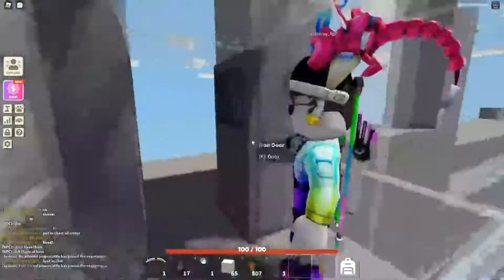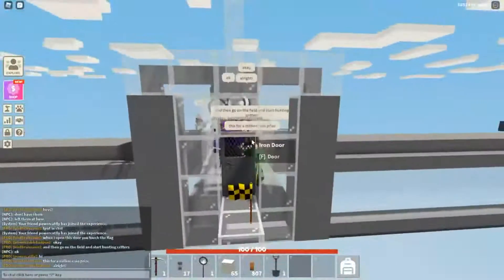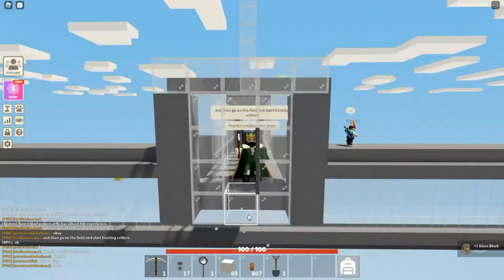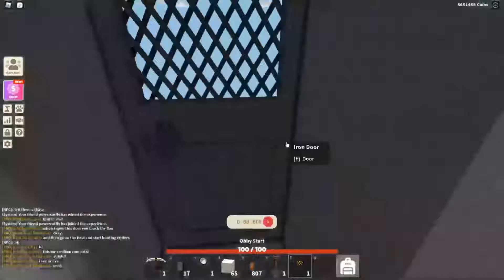I shut this door, open this door, and then I remove the flag. So everybody hits that flag, and that makes sure that they stay on the Playing Field during the game. If they get off the field, they will respawn into thin air and fall back onto the Playing Field.